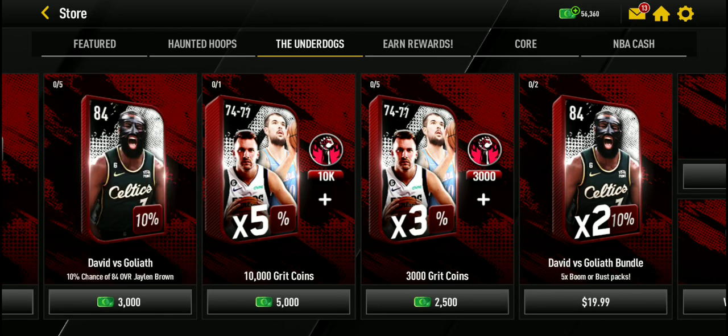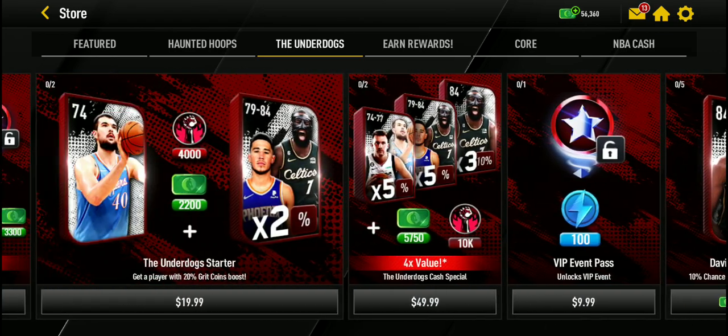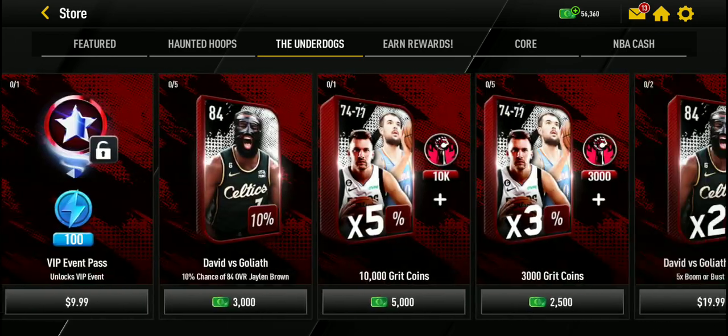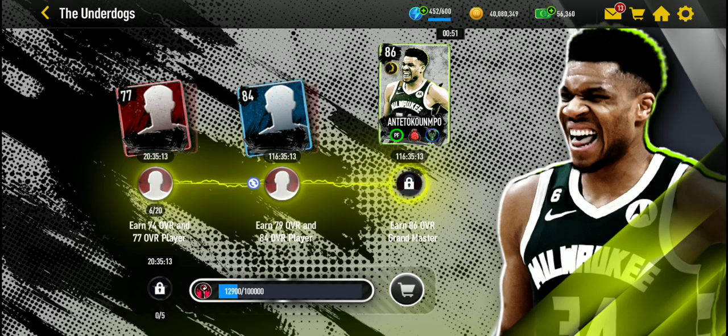Getting those packs needs $3,000 of cash, or you can spend to get points and players possibly. I would not spend money though. We've had this format before in NBA Mobile Season 7, and you should be able to get free-to-play Giannis Antetokounmpo. That's basically it.